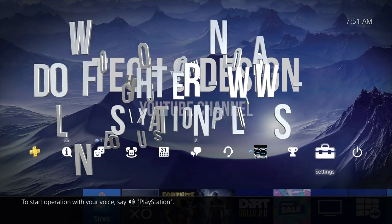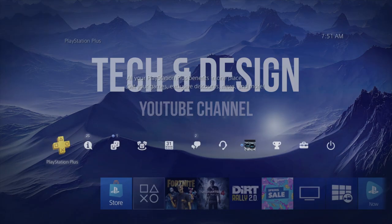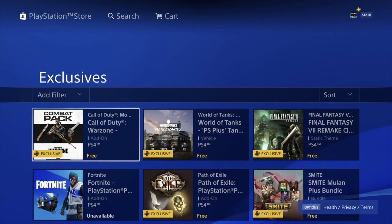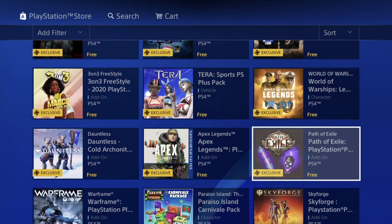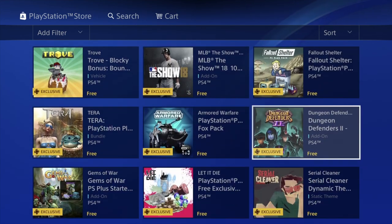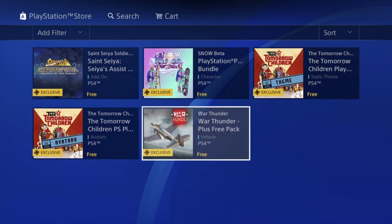Hey guys, in today's video we're going to be downloading a lot of free stuff right here from your PlayStation Plus membership. Let's go right into PlayStation Plus and scroll to the right — we're going to see PS Plus exclusive packs and more. We're going to let this load and we'll see a lot of stuff we can download right now, for free, as long as you guys are members.